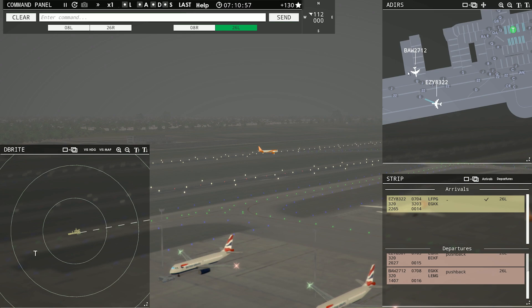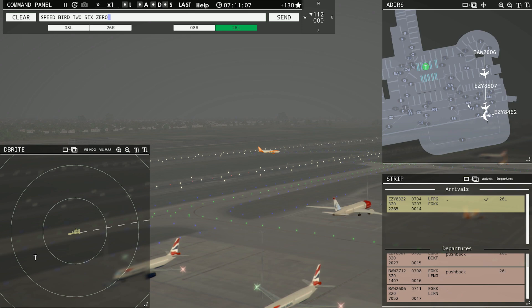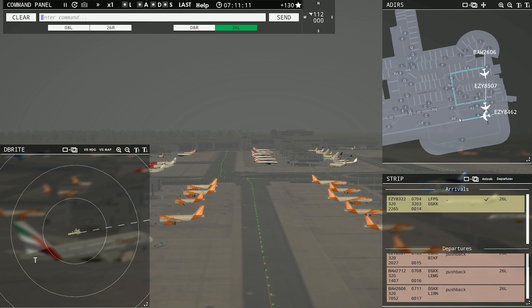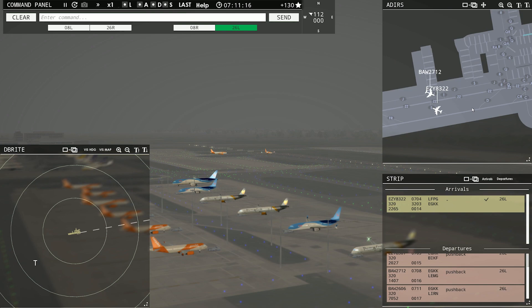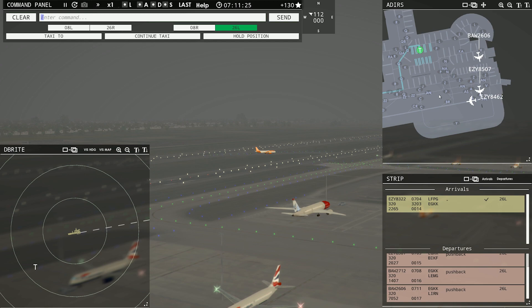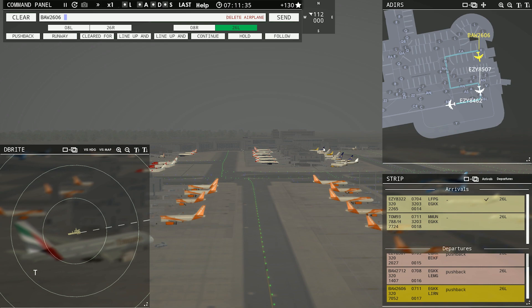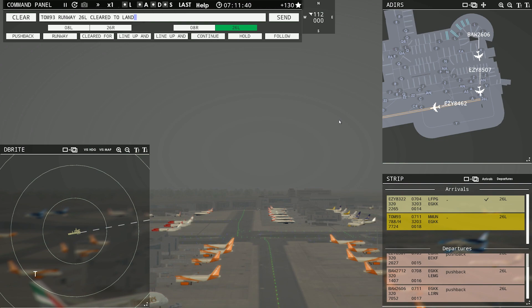We'll get him further instructions in a second — we're going to have him follow that one out. I'm waiting for him to clear the runway. Speedbird 2606 requesting push and start. Speedbird 2606, pushback approved, expect runway 26L. Easy 8462, runway 26L, clear for takeoff. Are you still moving down there? I gave you taxi instructions and you are. Easy 8507, runway 26L, line up and wait. TomJet 903 with you, runway 26L. TomJet 903, runway 26L, clear to land. There we go, TomJet.